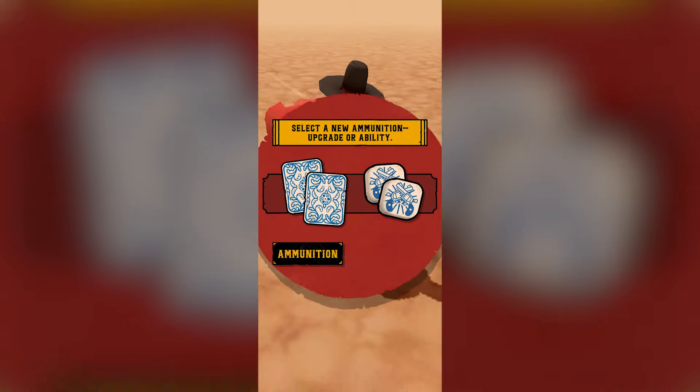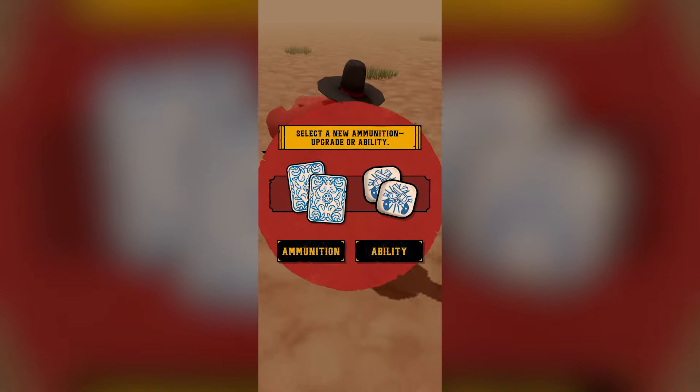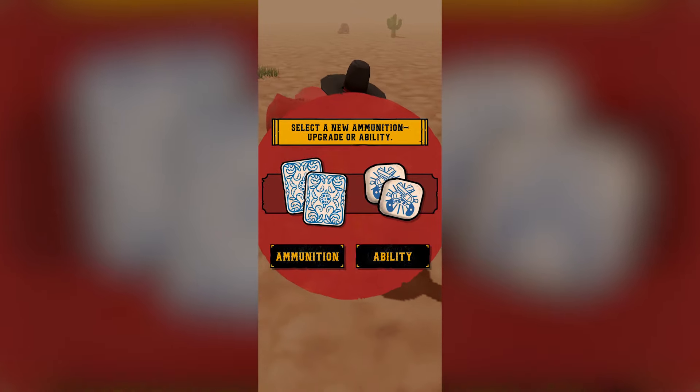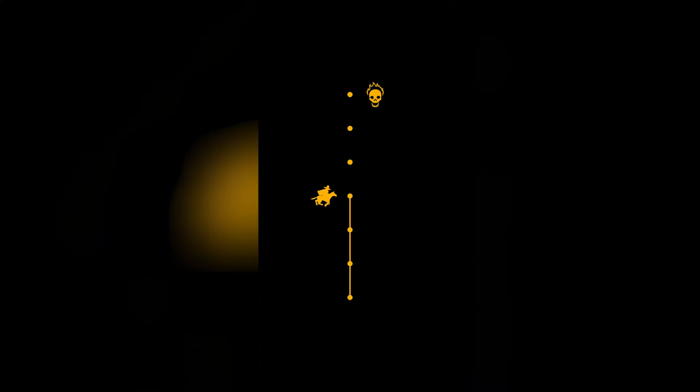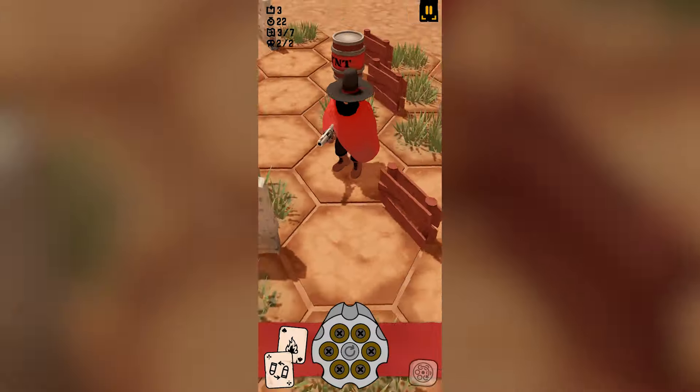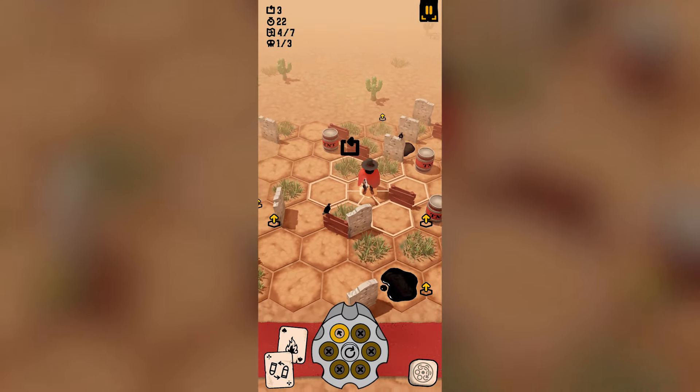So we have this sort of roguelike element where we get to choose different upgrades as we go through for each level. Let's do another ammunition upgrade right now. Hitting a target - increase the amount of adjacent tiles there. I like that idea of just setting fire to stuff, yes please. Okay, let's do one more of this. Let's see how we're going to go.